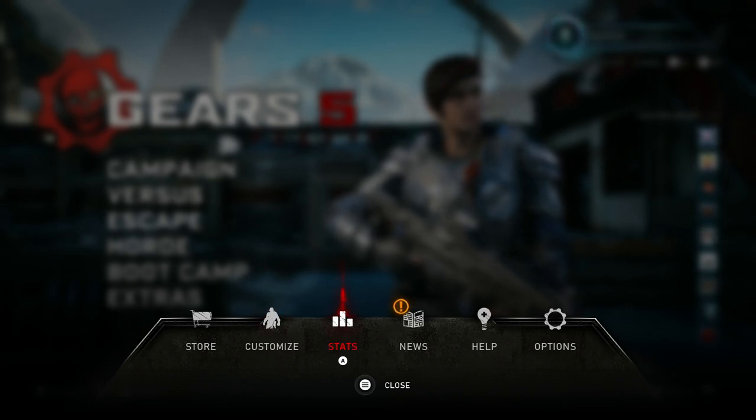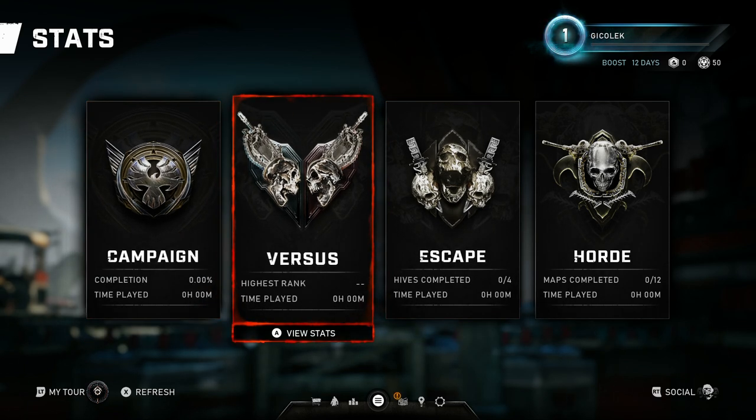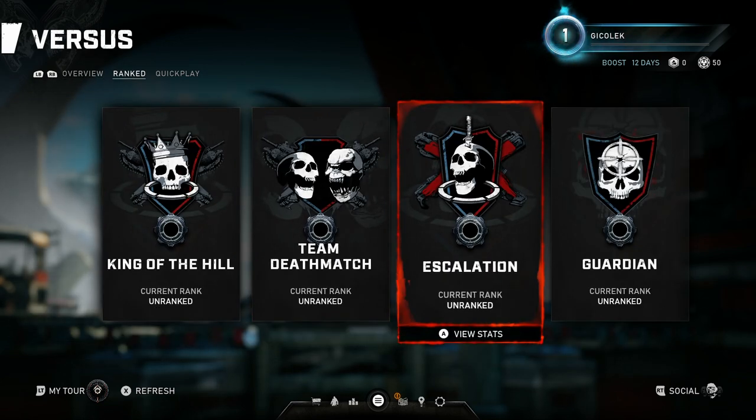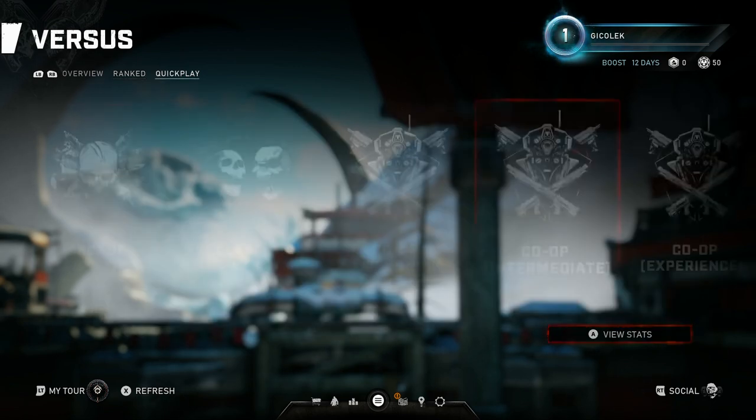Now let's go to the stats mode. Stats mode will list all of your stats divided into all of the modes you have. We can see our versus stats — since I haven't played yet, there's nothing in here, but you can choose from a number of tabs. You've got Quick Play and you can also choose from different gameplay modes. Quick Play and Ranked are probably so obvious that I don't have to explain the difference.